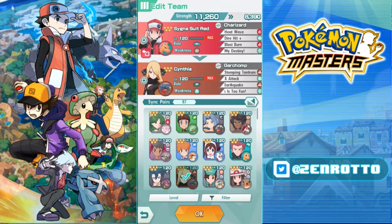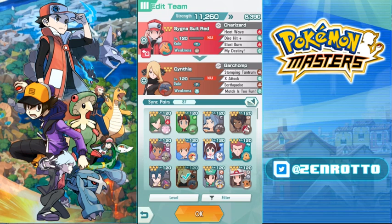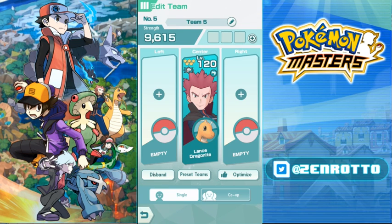Some attackers can't maximize themselves — Cynthia can't get plus six on her own, only plus four attack, and Lance can't raise his attack at all. So we'll use Lance as the example, because he can't raise his own stats. Red is a little too self-sufficient, so Lance is a better illustration of what support you should bring.